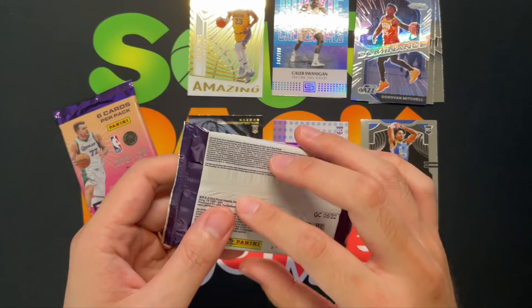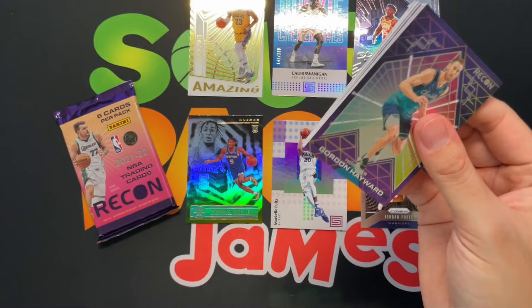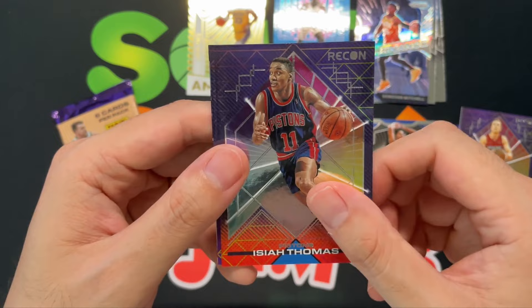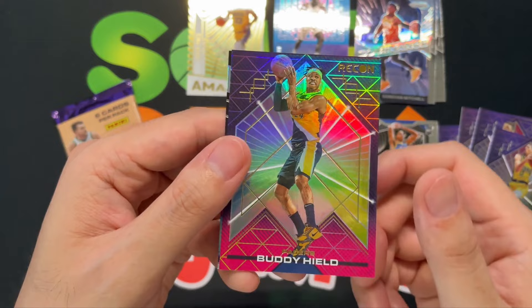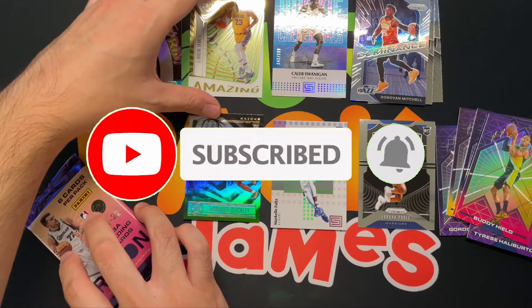Down to two packs — Recon. Let's go with the right one first. Always enjoyed Recon myself — kind of a thicker stock, always a good chance for autos. We got Gordon Hayward, Duncan Robinson, Isaiah Thomas, Tyrese Haliburton, and Buddy Hield. And then we got a Rock the Rim insert of Russell Westbrook. There you go.